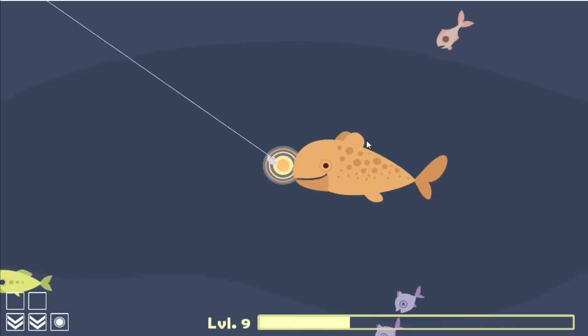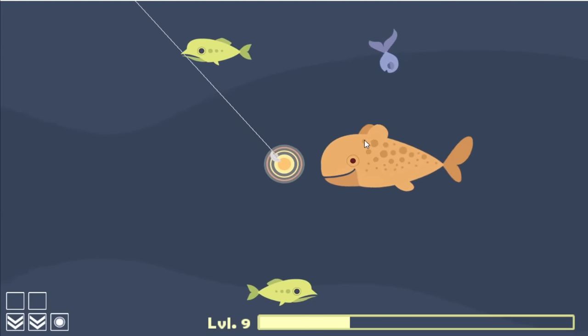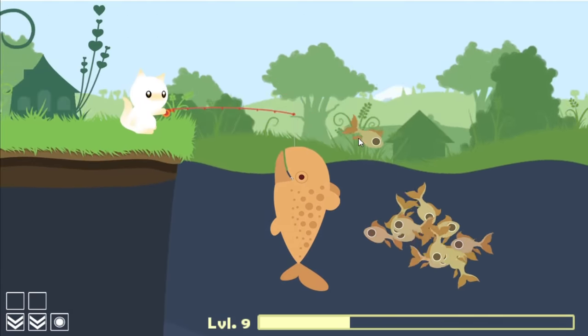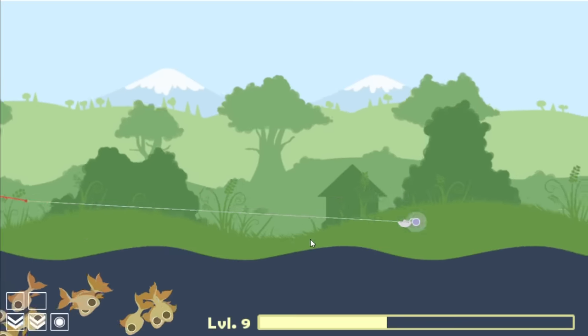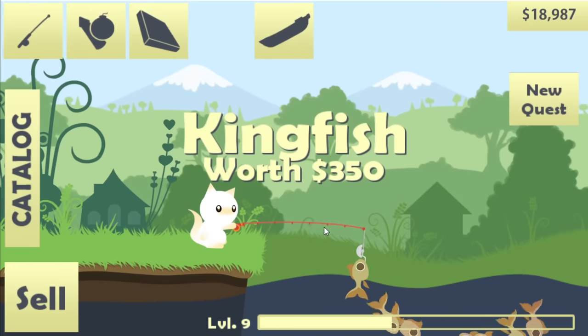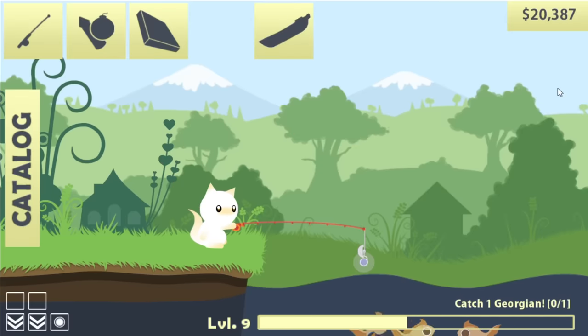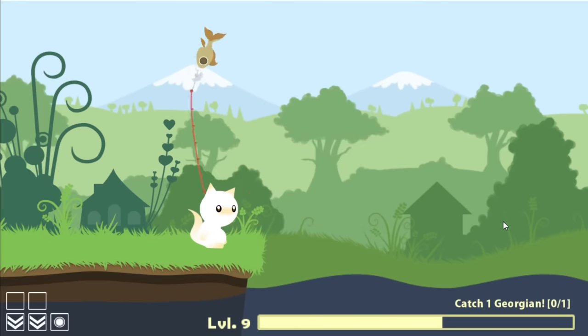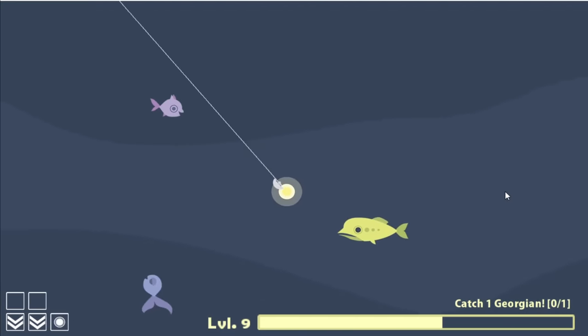You want to bite that, big guy? He can't even catch it — there we go. This guy's worth $2,500. I think I lured all these kingfish to the surface so they're all swarming right here — they're $350 each, so I'm just gonna take all of them. Should probably also take my new quest: catch one Georgian. I don't know what a Georgian is.